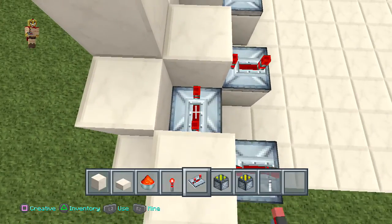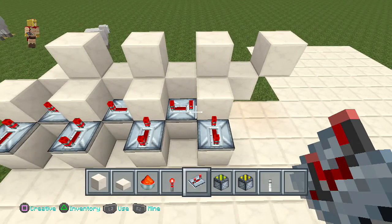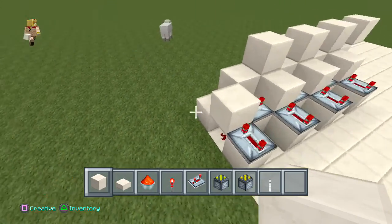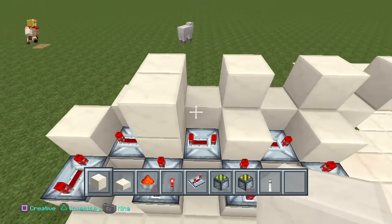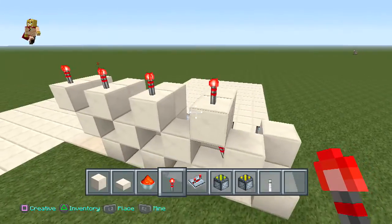On the inside facing that direction, place a repeater going forward on four ticks as well. Then place some blocks right on top — delete that one and there as well — and some torches on top as well.